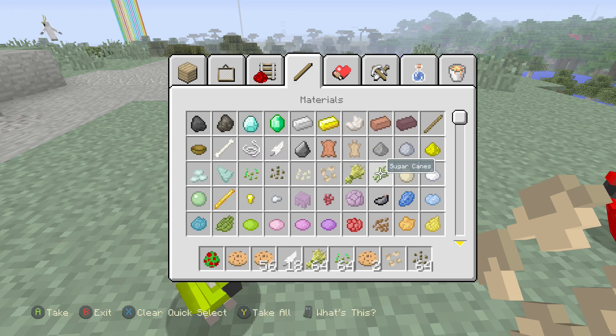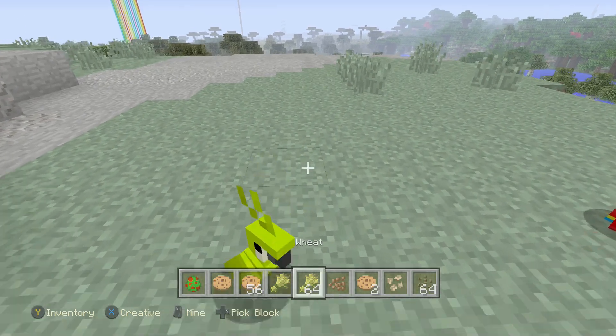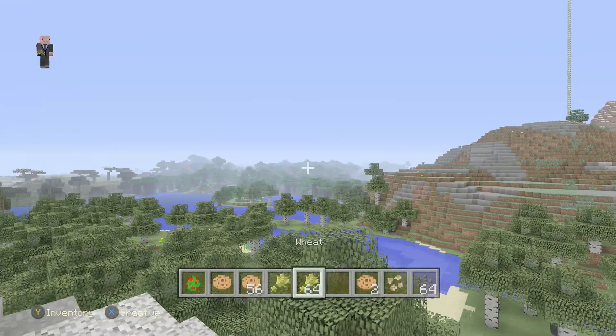I don't think you can use any of the others. I don't think you can use wheat, I don't think you can use cocoa beans — you can't use anything like that. You can only use the four seeds. So you can't use wheat and you can't use cocoa beans to tame parrots.